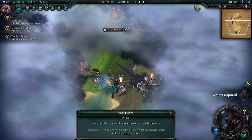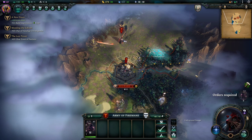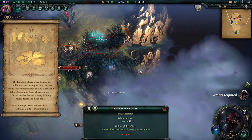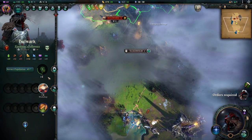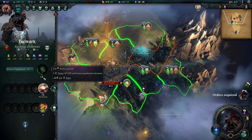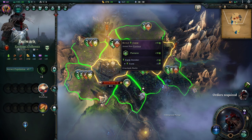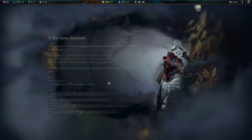Flotsam! We'll grab that next turn. Orders required. My second hero is going to go and grab this. Another 42 mana. I really want that one although I have to annex it, which will be a while off. We've gained a population and now it's three turns. We need to build a farm — this gives us plus 10, and farm income gives us plus 5. So that'll be the best one we have, we're going to build a farm. A new dawn aftermath: you have tamed the land around Bulwark and invoked a spirit of optimism in your people.